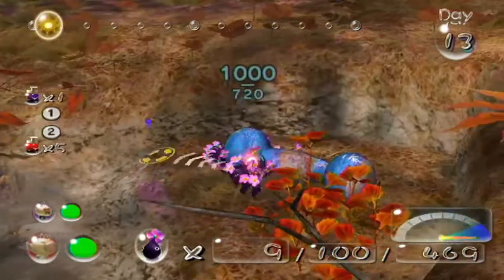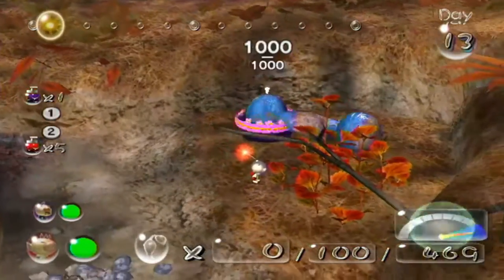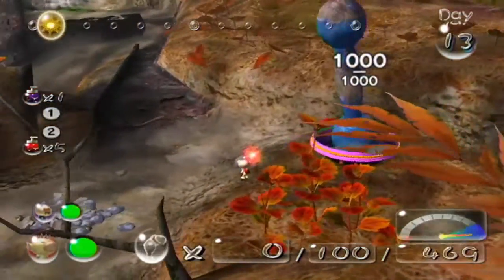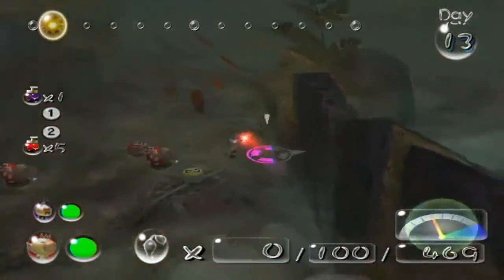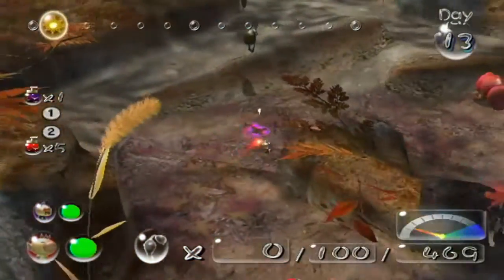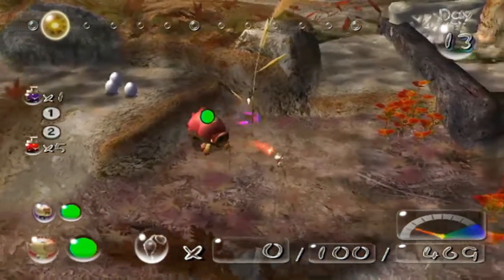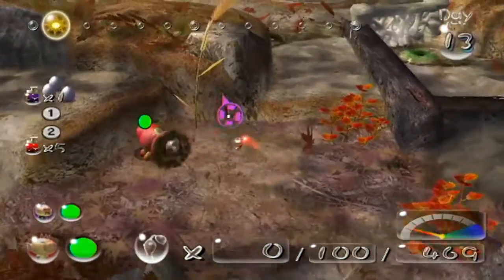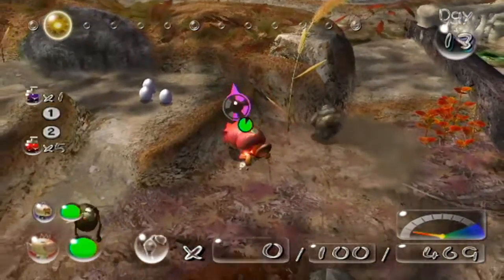Anyway, I got a treasure here — the Doomsday Apparatus — and this is exactly why you need a hundred purples. Only a hundred purples can carry this thing back, which is what I was preparing myself for the entire game. For roughly a quarter of the day though, I'm basically just going to forge through the area with all of them, because that's all I can really do with those purples out.